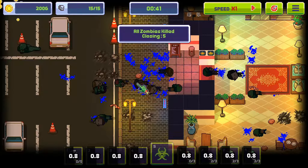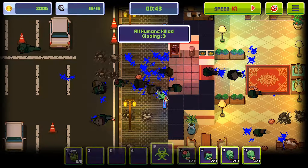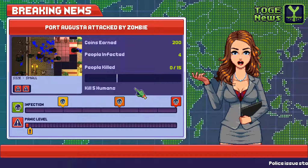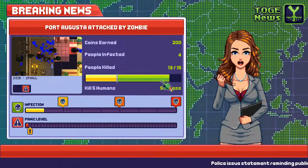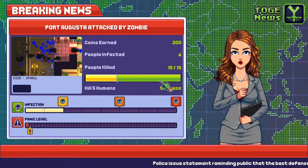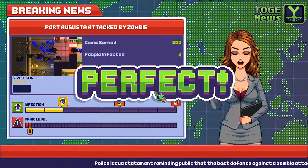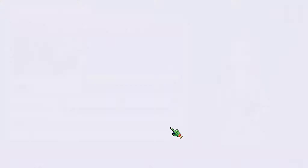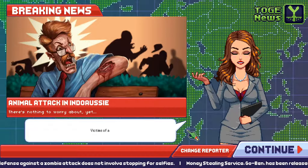So let's go back and do the next level — we've got our new zombies now. So we've got the standard zombies, we've got the chubby one, and we've got the brutes which are like tanks with little tiny legs. We've also got the spitter. So let us try one of these out now. We've infected that area a little tiny bit — let's go and infect another area. Port Augusta: kill 10 humans in one map, use a grenade, and spawn one spitter zombie.